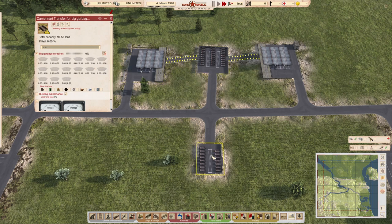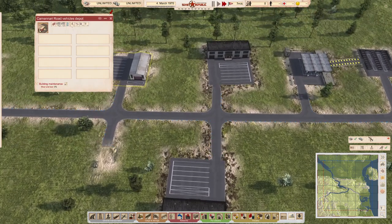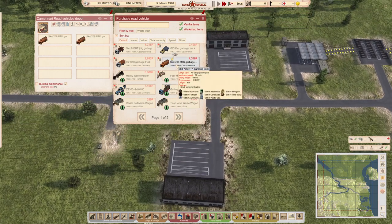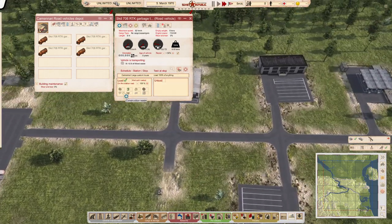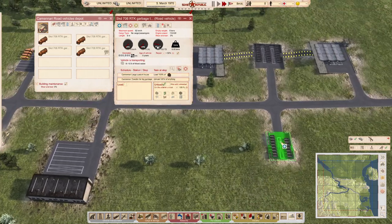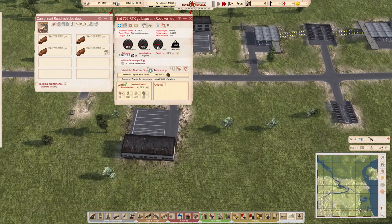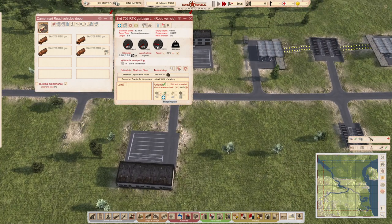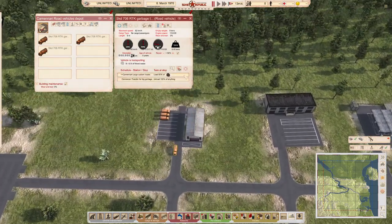The idea behind this process is that the small garbage trucks deliver the goods to it, which are then transferred into the large containers, which can then be picked up by the truck. Just to show you — we'll buy about four small waste trucks, set them to pick up from the border, pick up mixed waste, and I'm going to set the fill threshold at around 50% just to show a bit of realism.